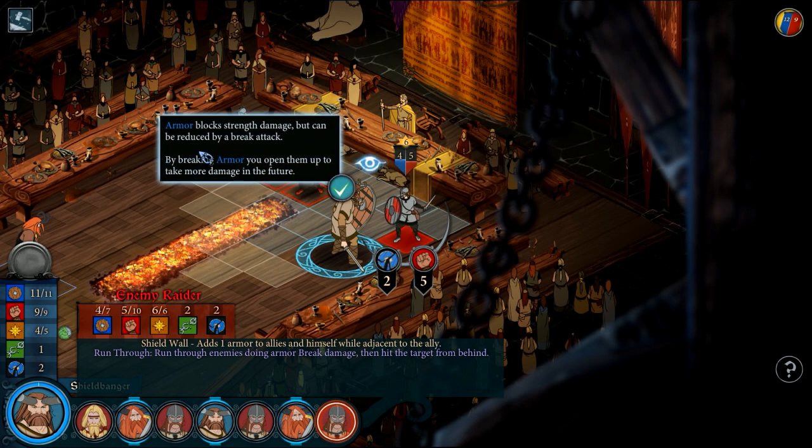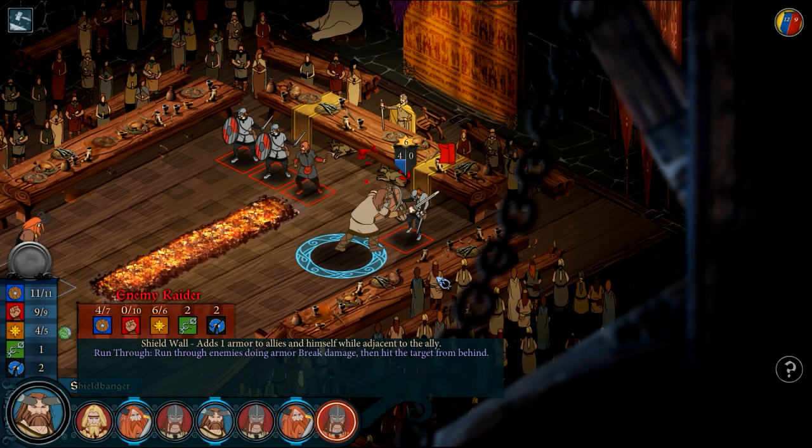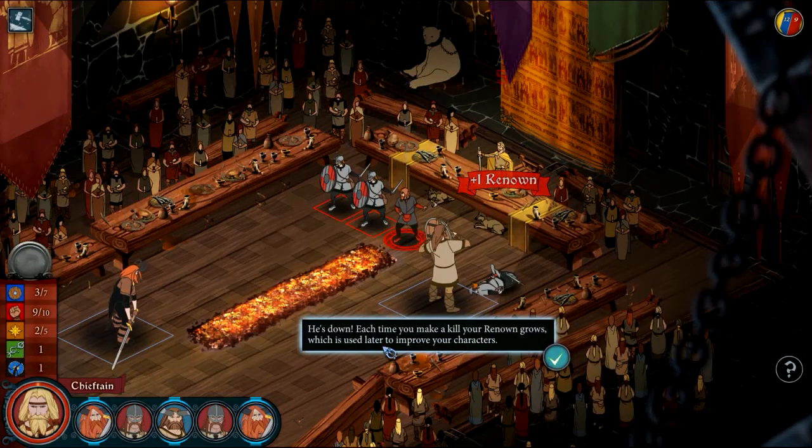Armor blocks damage but can be reduced. Breaking armor opens them up to more damage in the future. A strength attack will kill him — click the fist. Bam, he's down. Each time you make a kill, your renown grows, which is used to improve your characters.